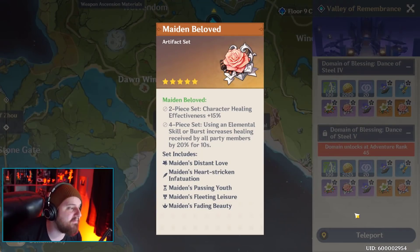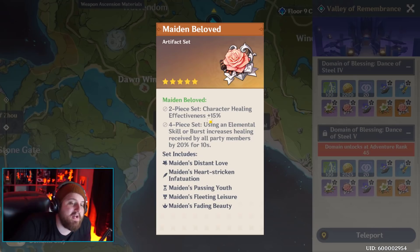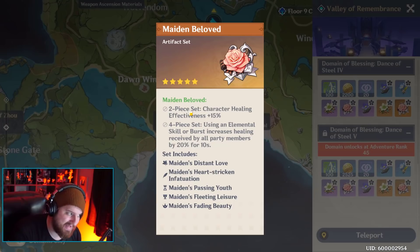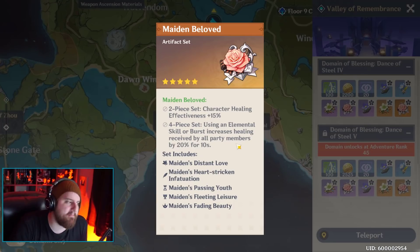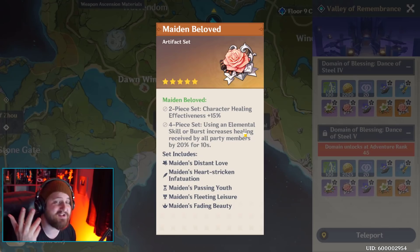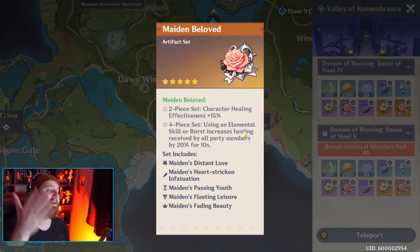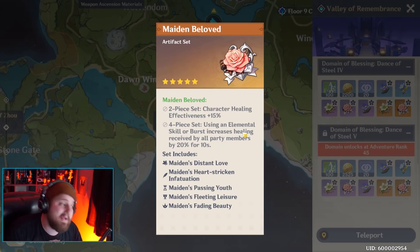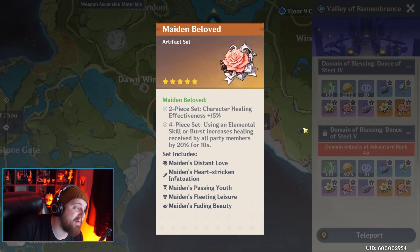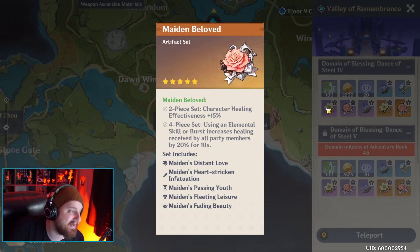Next one: Maiden Beloved, your healer's best friend. Character healing effect plus 15% - any heal is 15% better. Using an elemental skill or burst increases healing received by all party members by 20% for 10 seconds. You're gonna slap this on your Qiqi, your Jean, your Barbara - unless you're going full glass cannon Barbara. This is just gonna make your healers be better healers. And especially in higher Abyss floors, your ass is gonna get slapped around, so you might as well have some extra healing.